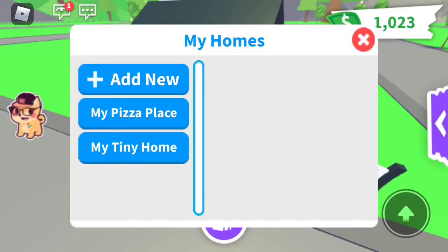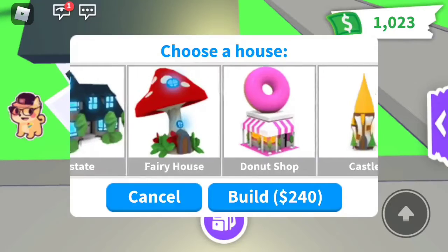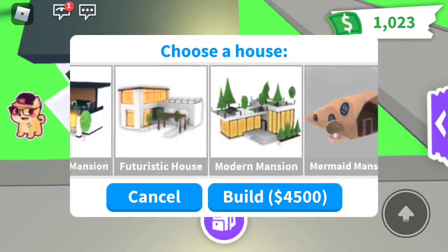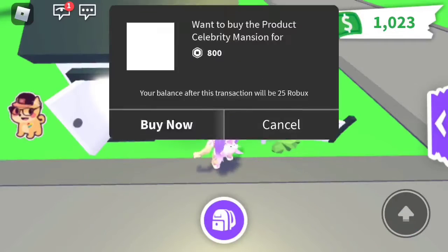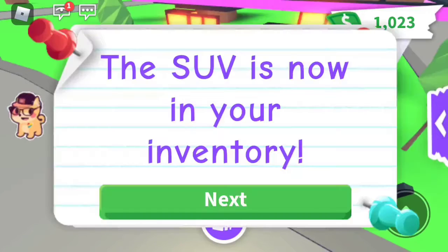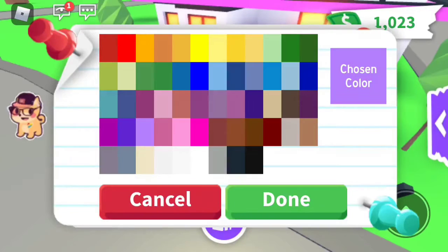I'm really excited — this is like my dream house. I'm also working on some stuff. I first wanted the Hollywood mansion, the Hollywood house, but then I saw the celebrity mansion. More info: celebrity mansion plus SUV — get it now! Oh my gosh, yay! Okay, so let's change house. We gotta change this color — perfect.